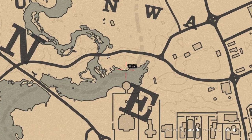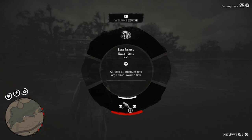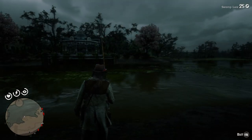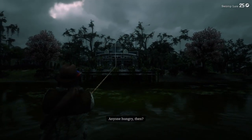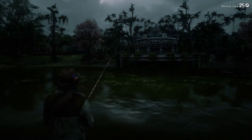First, head right above St. Denis where the river starts, or the swamp. I'll show you how to do this. Pull out your fishing pole and put on the swamp lure — just the basic swamp lure, not the special one. I don't think bait matters.